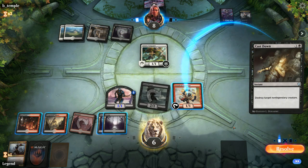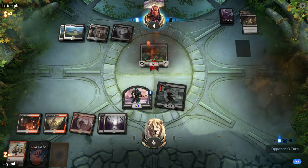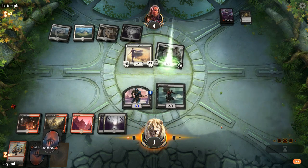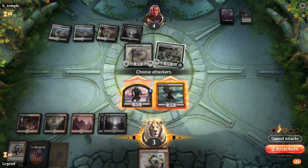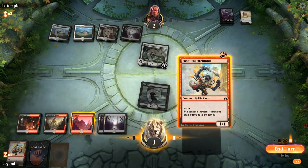We target Vanguard with the Cast Down and don't block with the 1/1. Opponent had a removal-heavy draw between Cast Down, Legion's Bling, and Mortify. Down to three life. We need a hasty creature or burn spell to win. Firebrand can outright kill Adanto Vanguard since they can't afford to pay four life. We attack with both, and opponent trades — Firebrand trades for Vanguard.